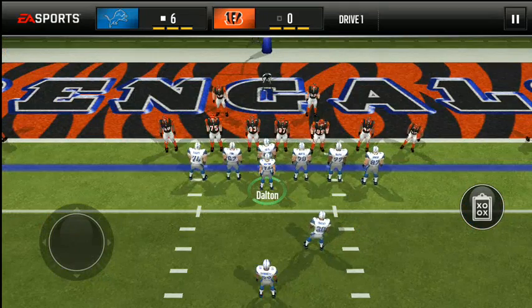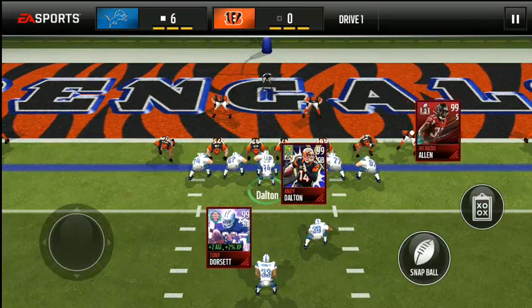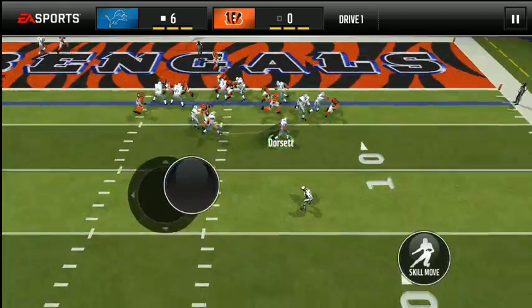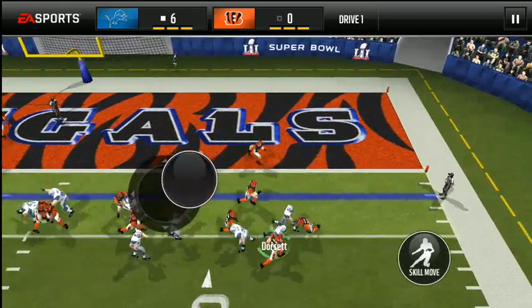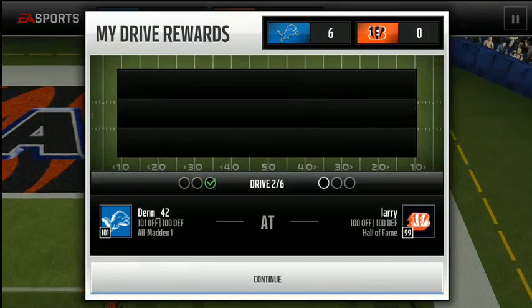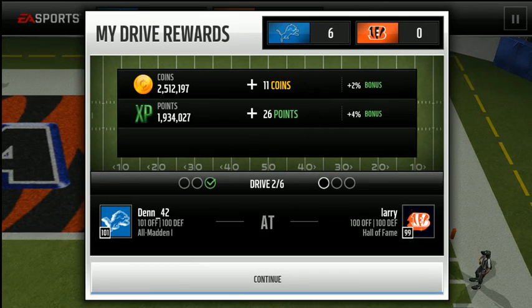We're gonna run strong eye halfback toss and see how Herman Moore blocks. He's actually gonna chip block on Ricardo Allen. Pretty good seal. A lot of traffic and garbage there, but Herman Moore did his job. He looks good as a blocker as well. So we'll see what Herman Moore does in the second drive.